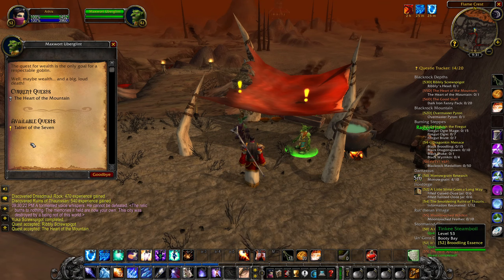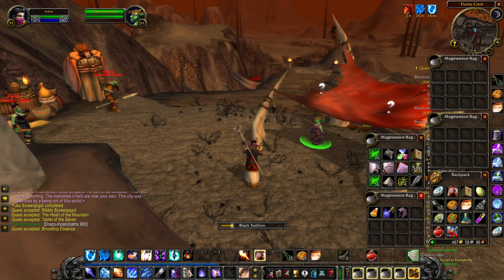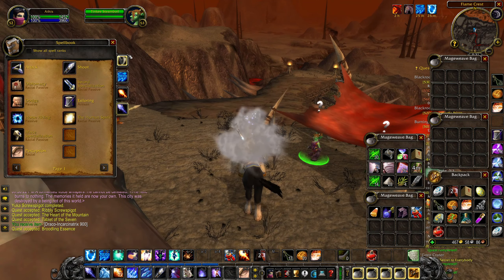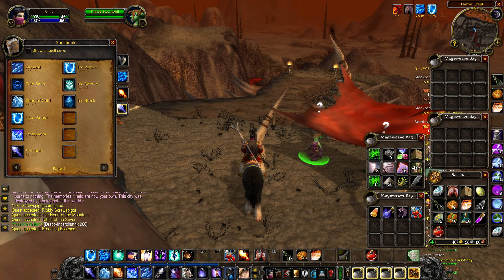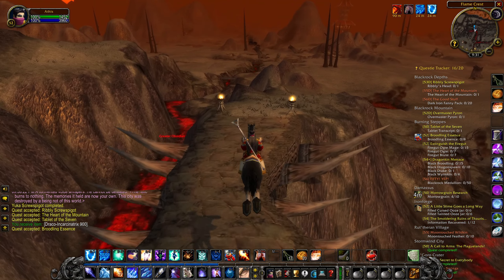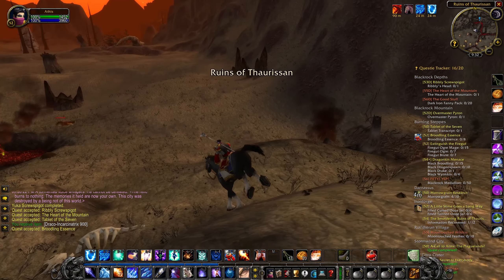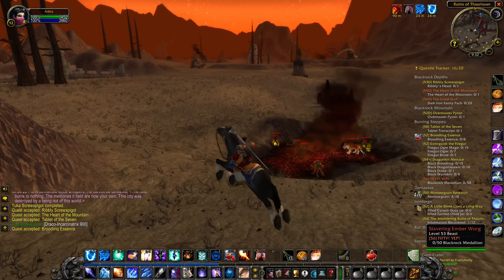Let's pick up those two quests, and then we have Broodling Essence — let's pick that up as well. We got an item that we have to use in this quest so I'll throw it on my action bar. Speaking of my action bar, let me re-bind these abilities — let's throw Ice Block there, Ice Barrier there, and Cold Snap there. That's probably a little bit different than how I had it, but every single one of my characters has a different action bar loadout.